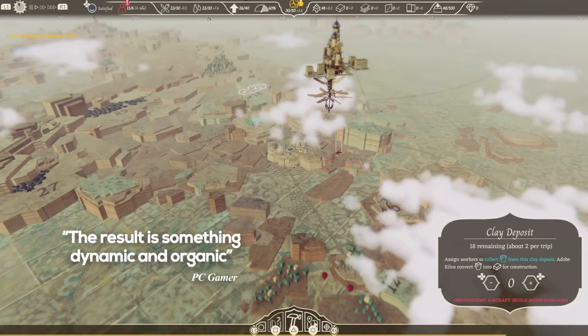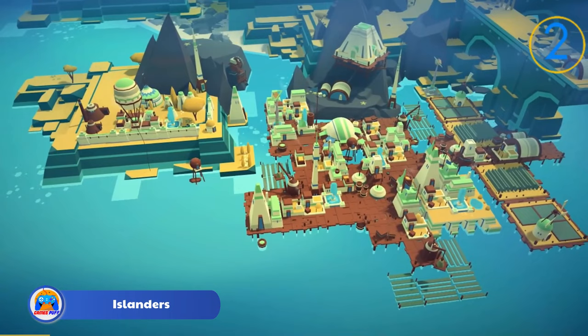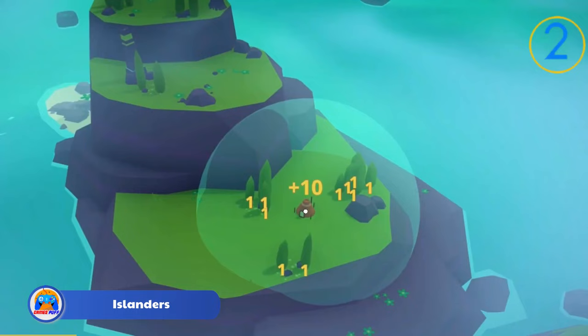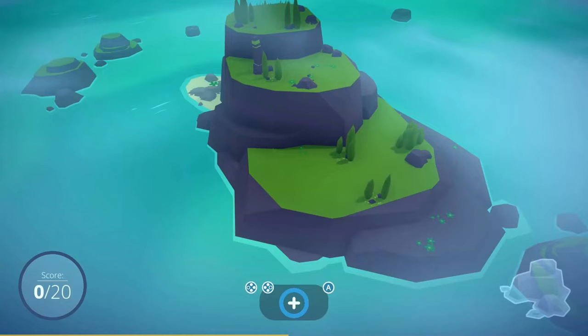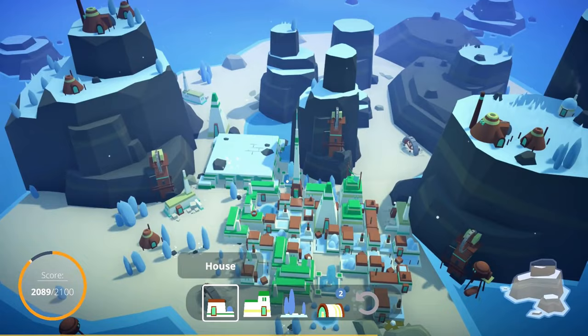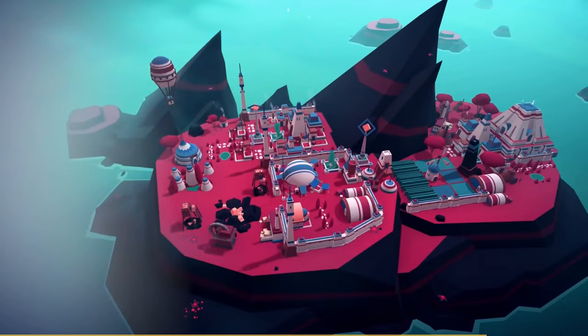Moving on, we have Islanders. Islanders is a straightforward, relaxing game that functions somewhat differently than other city builders. Instead of using resources to construct structures on islands, you receive a predetermined number of these structures in your inventory. How you position them determines the number of scores you receive. For instance, placing a fountain in a park or close to home will earn you points. When you earn sufficient points, your inventory is replenished with additional structures.